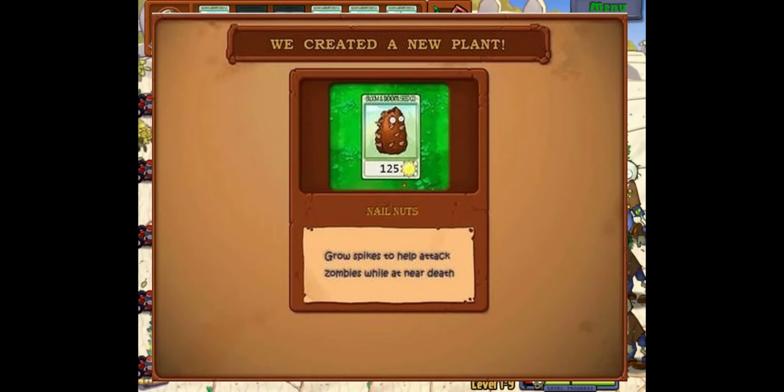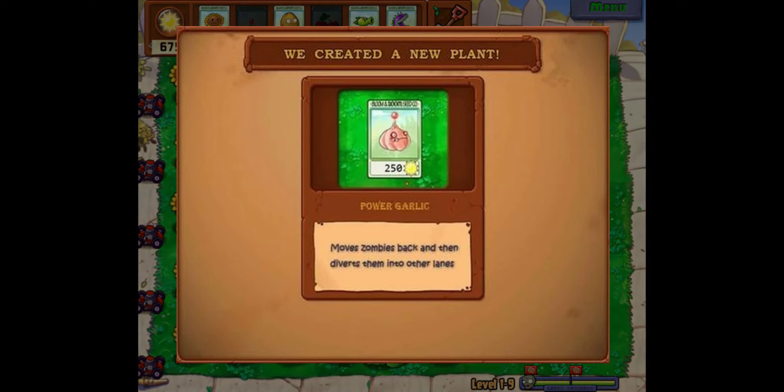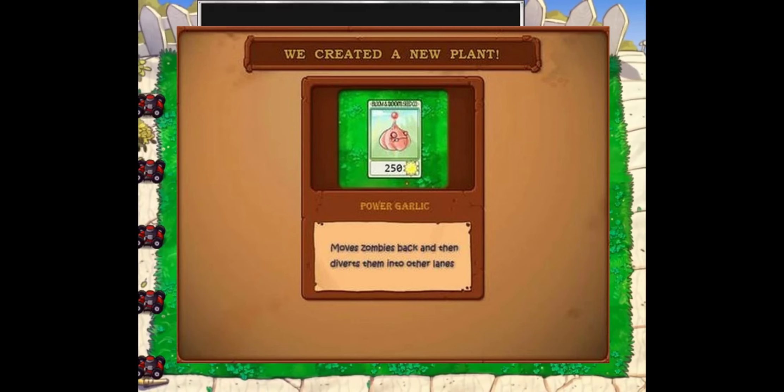Next up is the Nail Nut. This is the exact same as the normal tall nut, except it has slightly better health and kills zombies while they're eating it — it's literally just a tall nut with nails sticking out of it. The description states that it doesn't deal a lot of damage and is overall pretty weak, so I don't really know why this plant would exist in an actual Plants vs. Zombies game. Next up is the Power Garlic — the article literally says 'mysterious plant properties unknown,' so not even the article knows what this plant is. Based on a screenshot, it seems to move zombies back and divert them into other lanes.